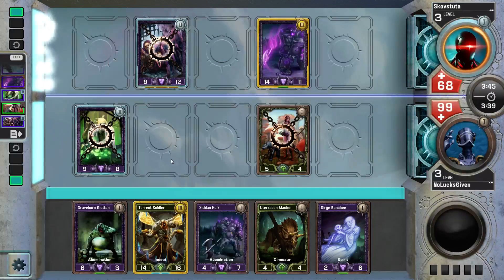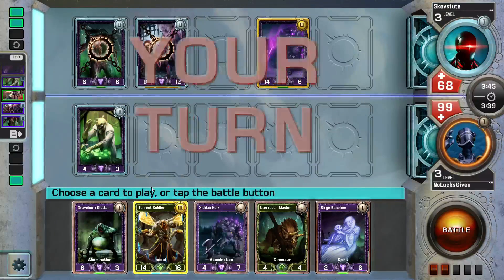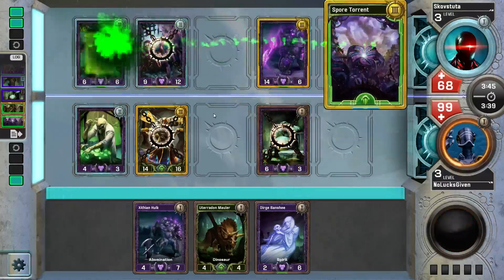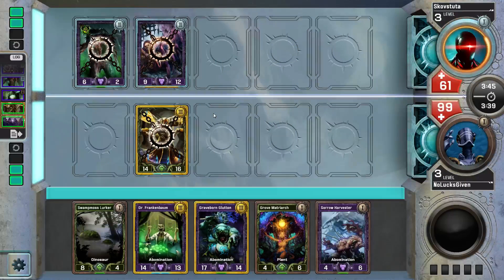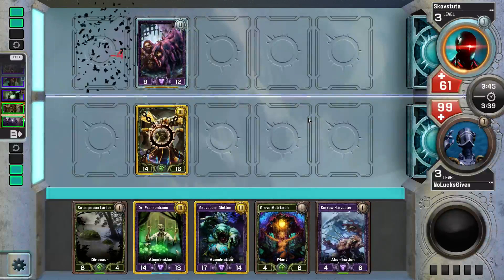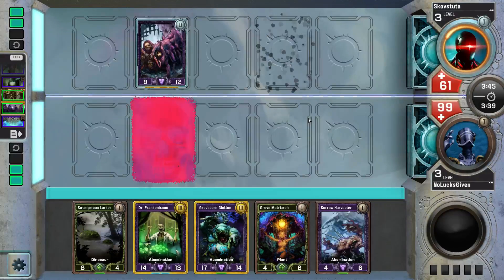I'll Graveborn Glutton — that's fine, and that'll trigger alongside Dr. Frankenbaum. This turn actually lines up pretty well. The only thing is I won't have an abomination on my next turn if I draw double Abyssal Maw. I drew Glutton and Frankenbaum, which is going to deal eight plus four damage — so that's 12. And we just gotta do that five more times. Easy — just five more times.